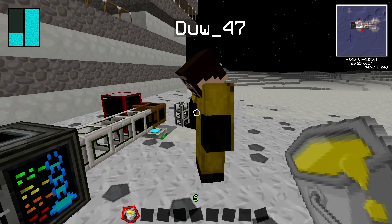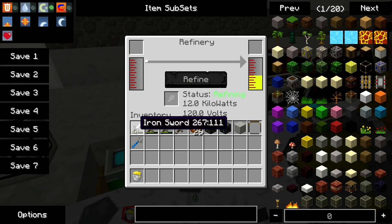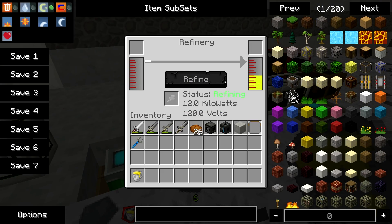You can do it this way as well, which is the easiest way - it's pumping oil in there and he's already pressed refine, so that's why it's doing it already.